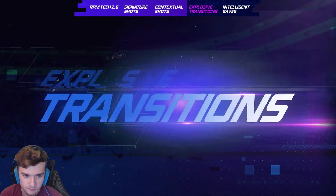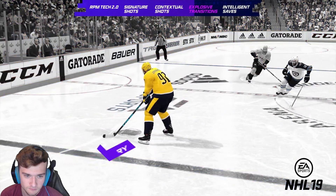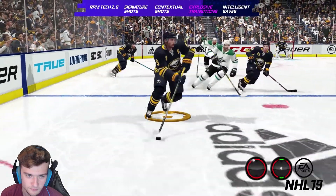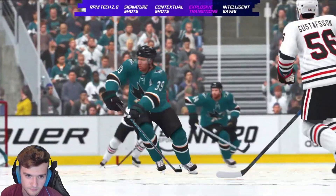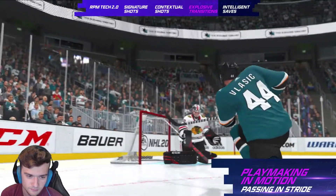RPM tech also adds another level of responsiveness to gameplay through explosive transitions. In NHL 19, a player would enter a glide and lock trajectory when receiving the puck, forcing the player to slow down or lose responsiveness. In NHL 20, explosive transitions allow you to take the puck in stride, anticipate a turn before receiving the puck, and retain your speed — allowing every player to make plays in motion, just like NHL superstars.